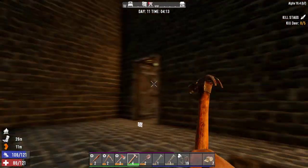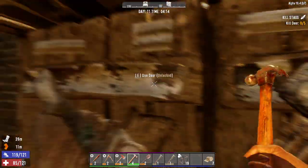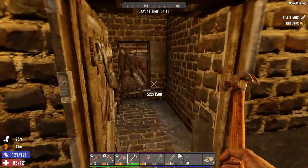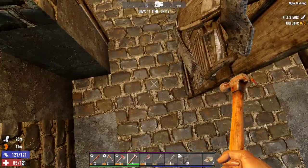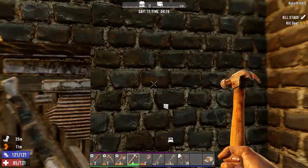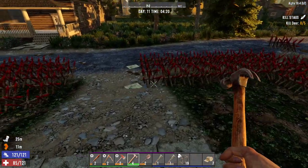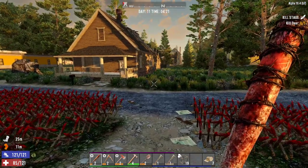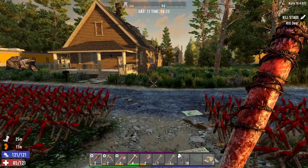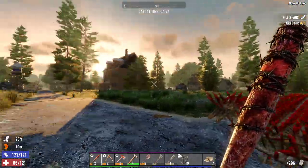Hello folks, Marty here and welcome back to the channel. We're back in Seven Days to Die - it's Friday! I gotta remake all my tools at some point. For now it's Friday, we're gonna have metal. We've got nothing to repair, that's okay. Our health is lower than it should be but it's okay.